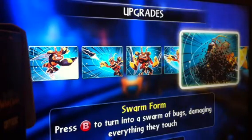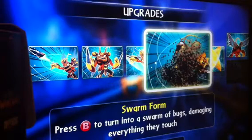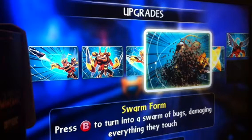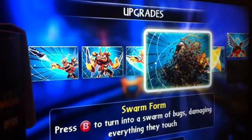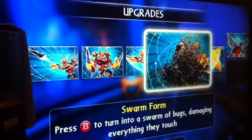Swarm Form: press B to turn into a swarm of bugs, damaging everything they touch. That's basically only close range, which is why I don't like it. Against long range attackers like Chill, Bouncer, or Trigger Happy, it might not be too bad, but against close range opponents I'm not sure if you can avoid taking damage when they hit you — so it's not overly great.